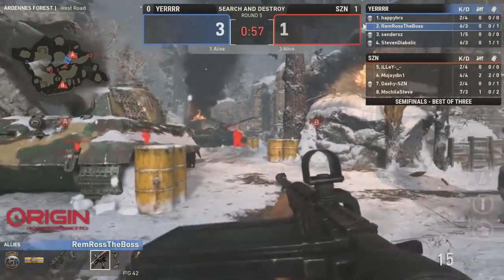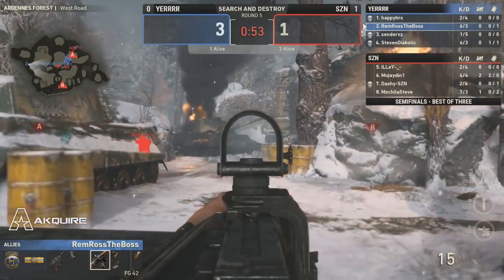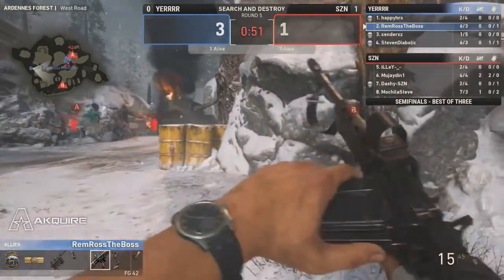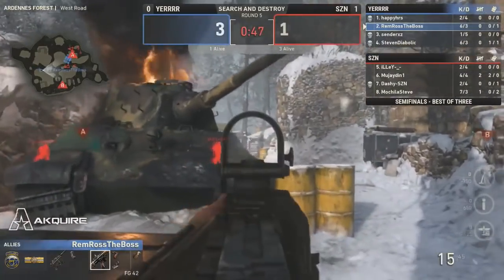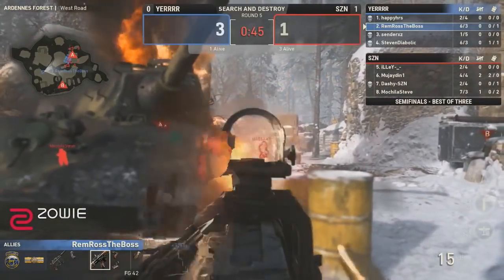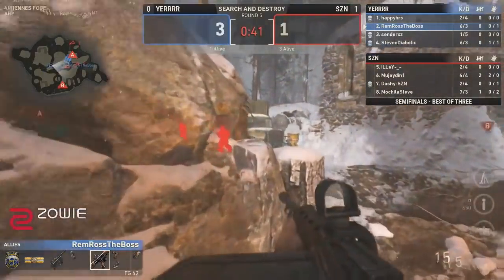Whenever you do toss out that smoke, it's almost like you're allowing the enemy to back up — and that's exactly what they do. And essentially this Yur player just kind of walks into an FG-42 with a head glitch. Happy, Cinder, and Diabolic have already fallen in round number five, with Remy needing to convert a one-on-three. Illy is going to be there for the pickup.